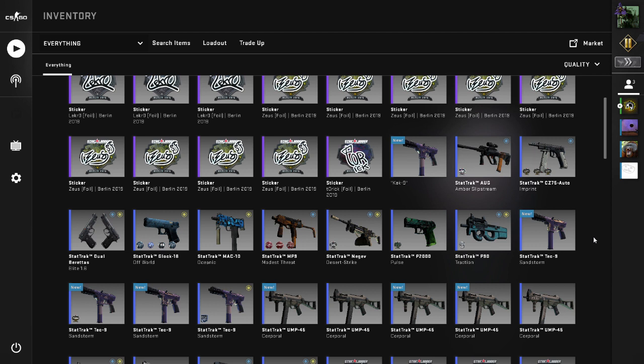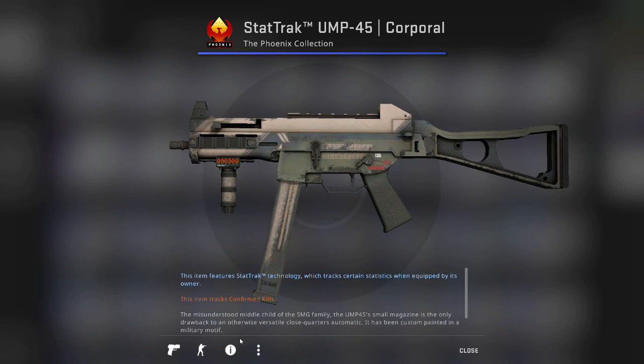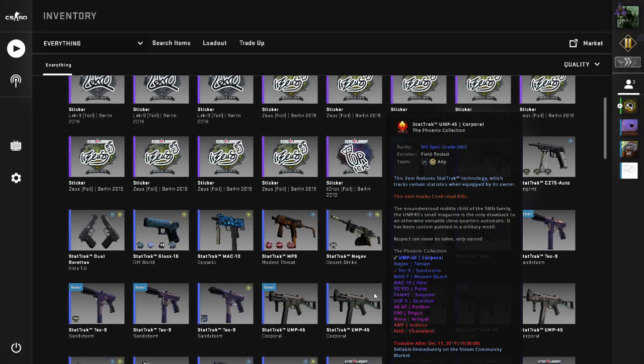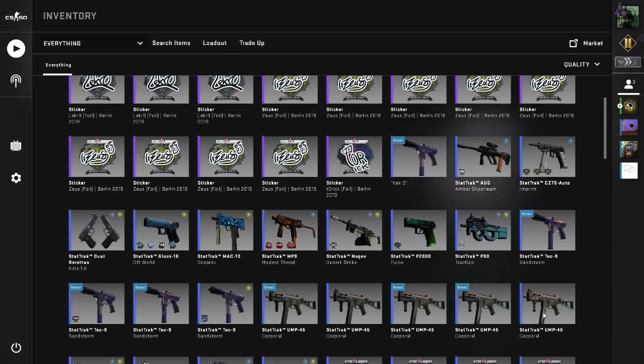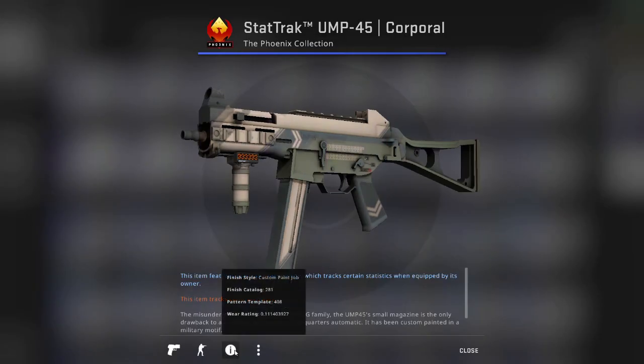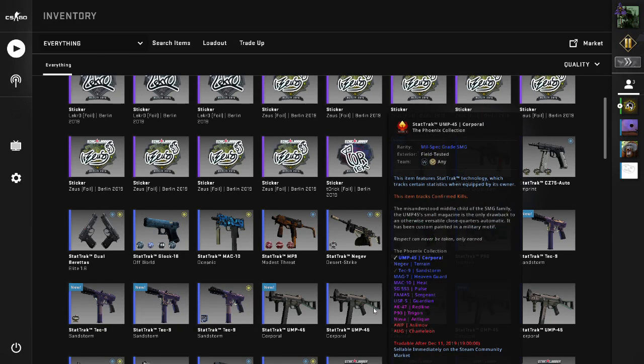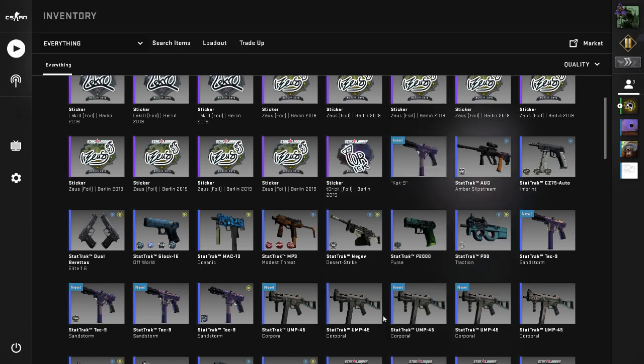You're going to want stat track UMP field tested. I bought four of them, which look like these. This one's pretty crummy because it's 0.30, so I think 0.30 is fine. I also got a minimal wear one because that way it is guaranteed to level the float by a lot — this one's 0.11 and that came to 76 cents. The four field tested ones came to $1.56 for all of them.